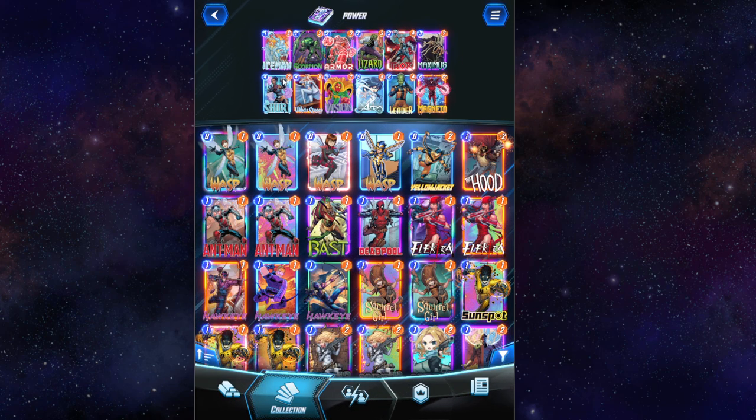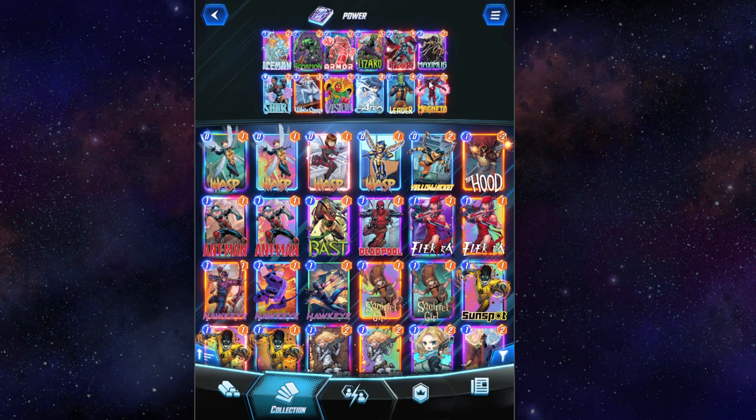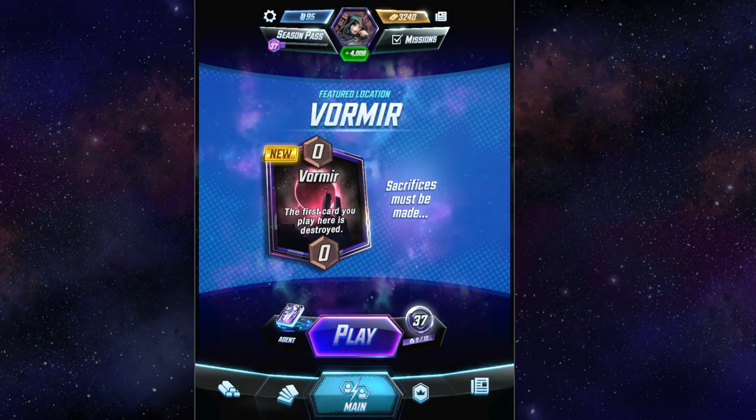Here's the basic strategy of the deck: play Shuri and then win. You have Maximus who can go up to 14, White Queen who can go to 12 but also lets you look at your opponent's hand — so if they have a big 6-drop like Heimdall in a move deck, you'll know. Vision can turn into a 5/14 under Shuri. Arrow is there for control and can become a 16 with Shuri. Leader is Leader — he should get nerfed at some point. Magneto can go up to 24 power under Shuri, so even if he pulls the strongest 3 and 4 cards to other locations, you still win.